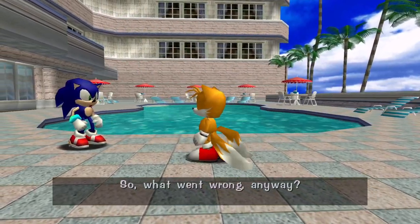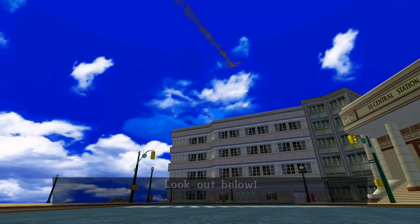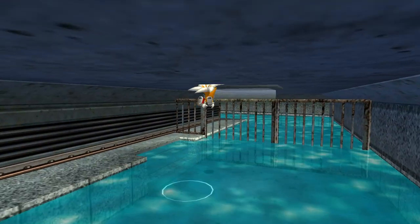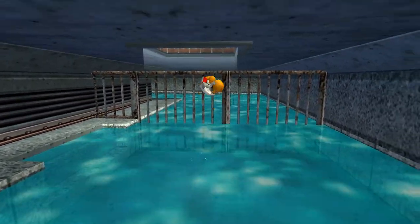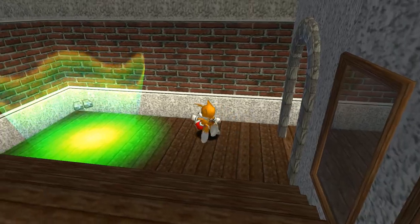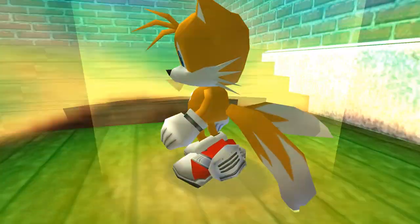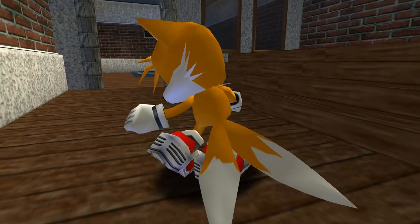Our mission begins at the Hotel Resort of Station Square. Upon surviving a plane crash that no 8-year-old has any business surviving, we invite Sonic over to our bookshop in the Mystic Ruins. Before going there ourselves, I take the opportunity to get the Jet Anklet upgrades stashed in a secret room that only Tails has access to. This handy accessory not only looks the bomb, but it allows Tails to fly even faster, utterly dismantling the difficulty of this challenge.